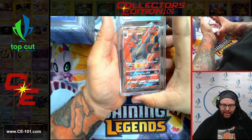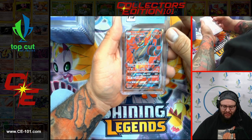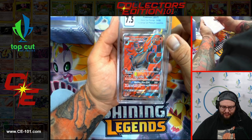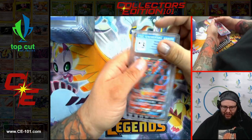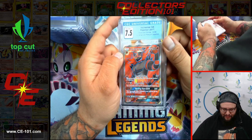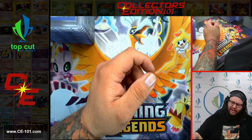Incineroar — 7.5 grade Black Star Promo from the Incineroar Premium Collection. Pretty cool looking card — one of my favorite characters to play in Super Smash Bros. He is probably one of my best characters. Great card overall.